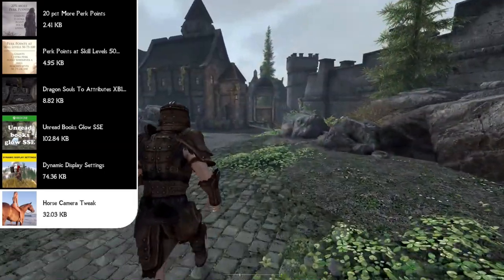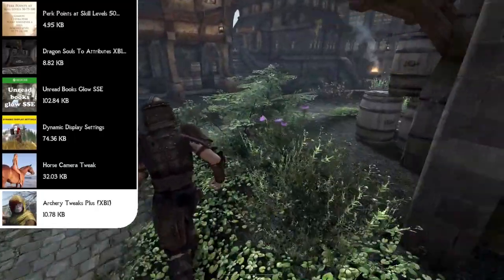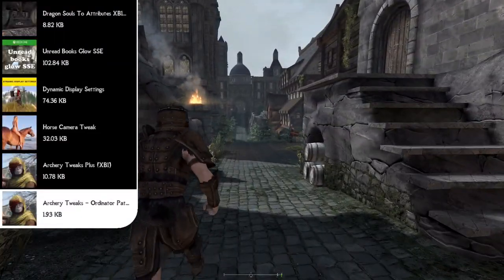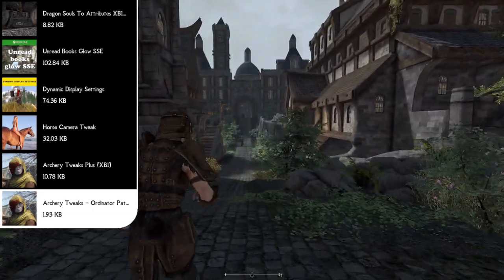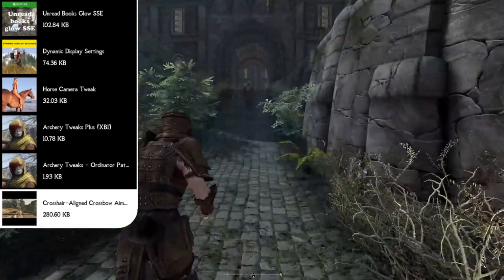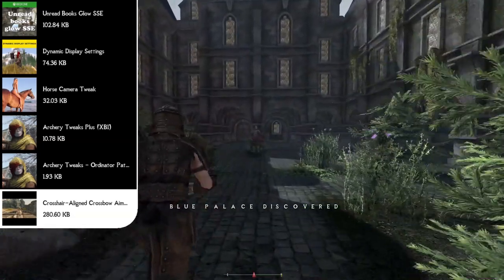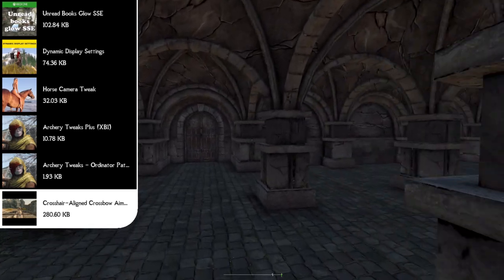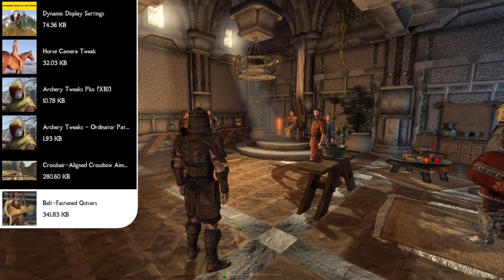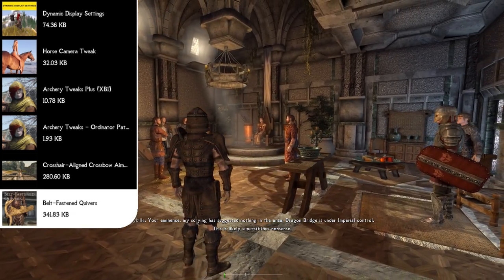Now we can start talking about archery and weapon mods. First we have Archery Tweaks Plus, which increases the speed of all arrow and bolt projectiles by 42% and makes them fly further before dropping. You'll also want the Archery Tweaks Ordinator Patch so Ordinator and Archery Tweaks work together properly. Following that is Crosshair Aligned Crossbow Aim, which makes aiming down with a crossbow look like the Fallout New Vegas shooting mechanic — actually looking down sights instead of just zooming in. Topping off archery, Belt Fastened Quivers fastens your quiver around your belt instead of your back so it won't clip through the Cloaks of Skyrim.